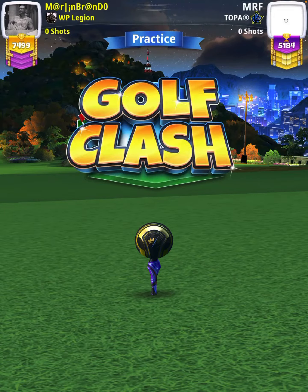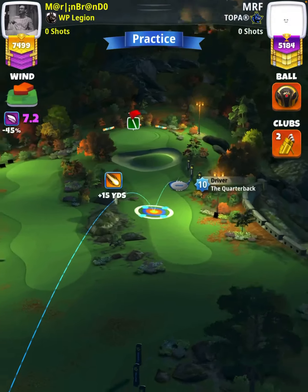Hey, what's going on everybody? This is hole number seven of the Fall Major 2022 Expert Division qualifying round. For our tee shot, we're going to use a quarterback level nine and above, and either a kingmaker or kingslayer ball.